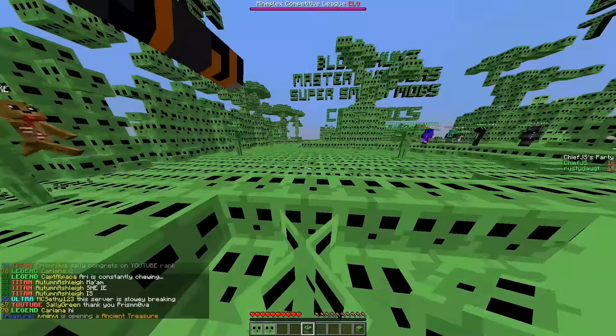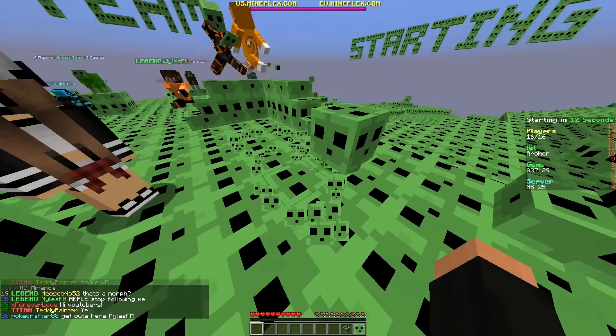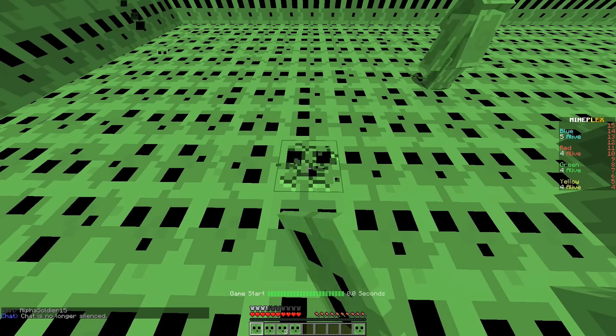Micro Battles it is! Look at the particle effects - the yin yang particle effect. Look at the ground, that is so cool. You see that drawing in? That's one of those particle effects on the ground. All right, here we go - a little slime challenge with the slime resource pack, Chief JS and Rusty Dog.